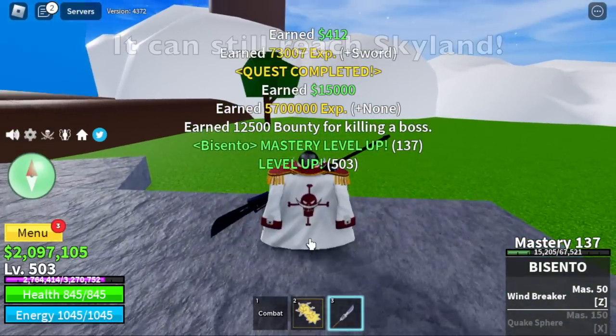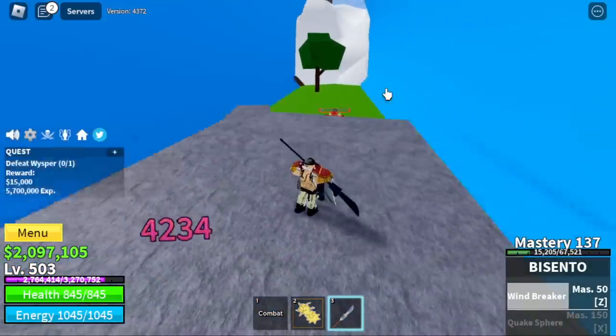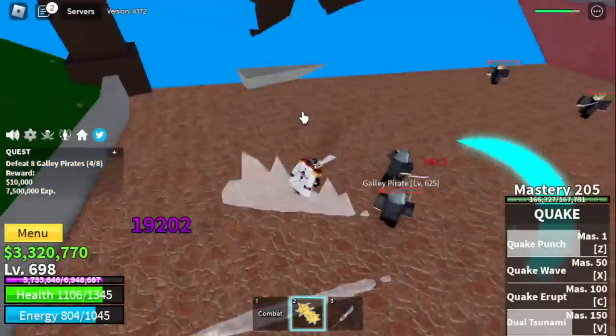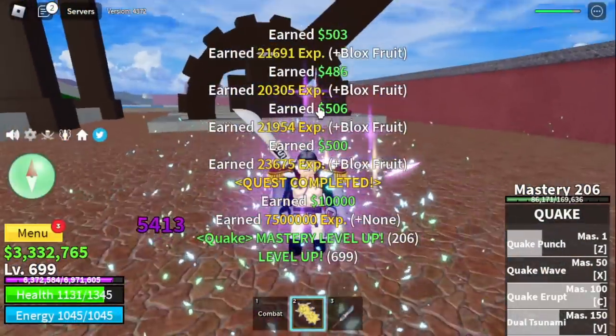See that? Wait, I'm gonna show it to you. There you go — there's no enemy but there's damage. And finally, at level 625, we're gonna head to the Fountain City. With the Galley Pirates, we're gonna reach level 700 here. Just Galley Pirates — we're gonna skip Cyborg and Galley Captains.